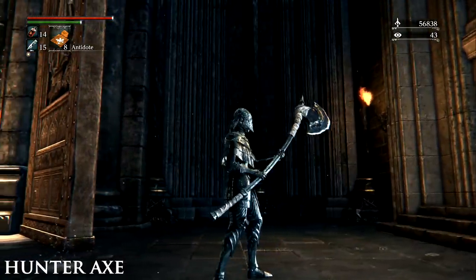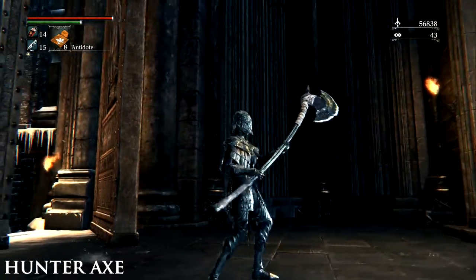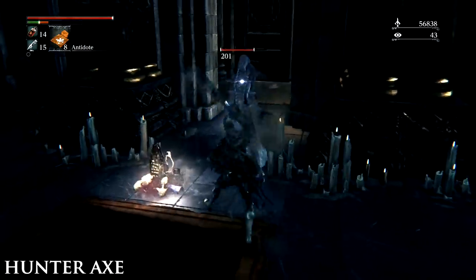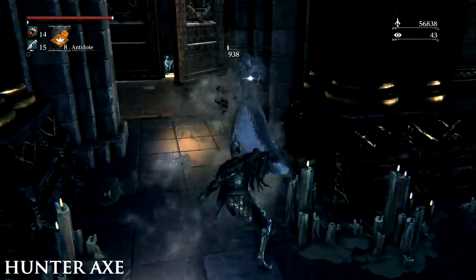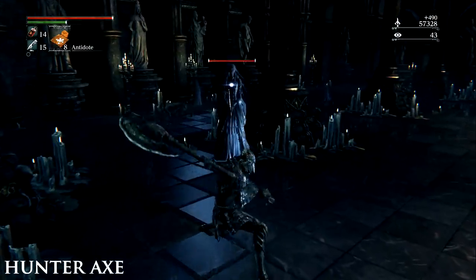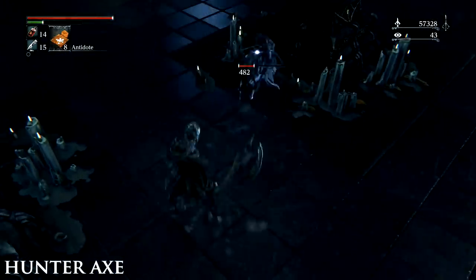The Hunter Axe. It is possible to pick this as the starting weapon at the beginning of the game. If not chosen, it becomes available after the player has found the Sword Hunter Badge. You get the badge by beating the second boss, Father Gascoigne, or it can be found behind the giant boar in the sewers on a corpse.